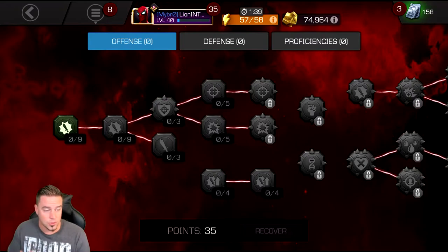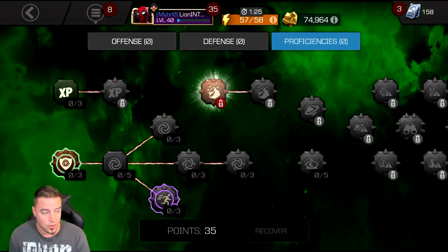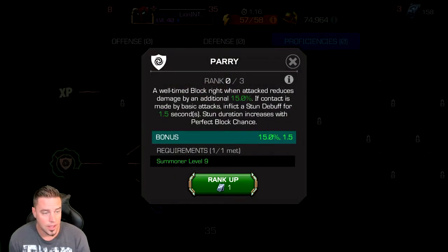Number one — the most essential mastery — feels like it should have been built into the game but instead they put it into masteries. Anyone who's played Marvel Contest of Champions for a while will tell you it is a necessity: you absolutely must unlock Parry. You need to purchase one Stony Core and then put at least one point into the Parry mastery in order for it to be active on your account.